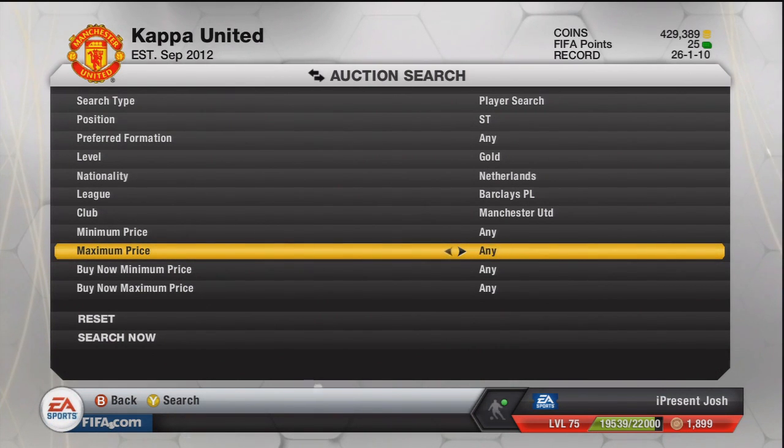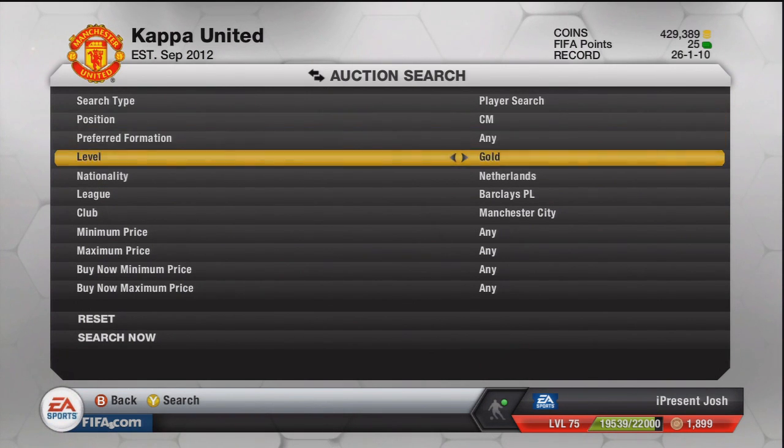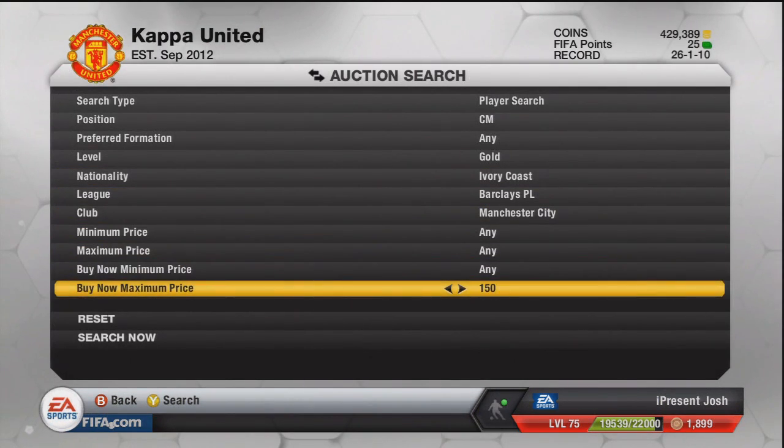We'll go for one more player — I've been doing it a lot recently with Yaya Touré. And of course he is Ivory Coast, so you just put that on the search filters, go on Ivory Coast. Just check for his buy-now — I do think it's going for around about 52k or 53k he was yesterday, but I'm not sure about today.